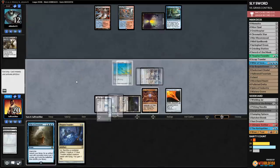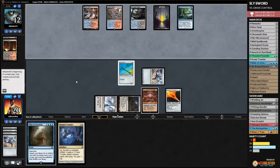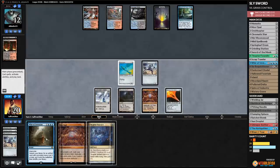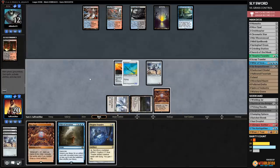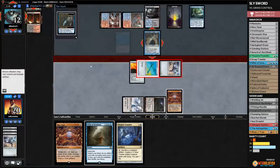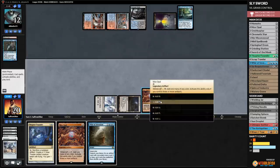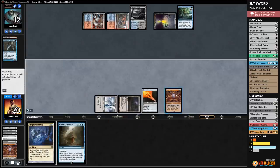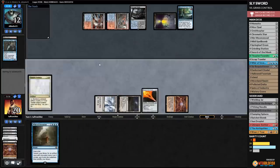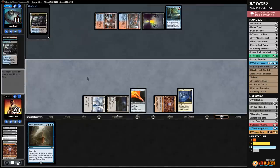We really need colored mana. Fatal Push kills a Memnite. Opponent plays Polluted Delta and passes. We equip Ornithopter and attack — Snapcaster Mage blocks for Fatal Push. We go for it: play new Mox Opal, keep it, then resolve Thopter Foundry. We got our combo down — it wasn't pretty or easy but we got there. Now we can start Thopping. Opponent is at 11; if they can't answer this, we can just make Thopters until we win.